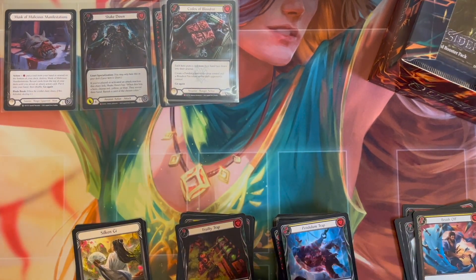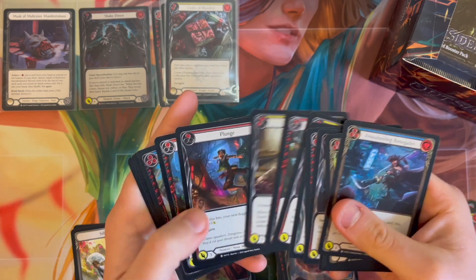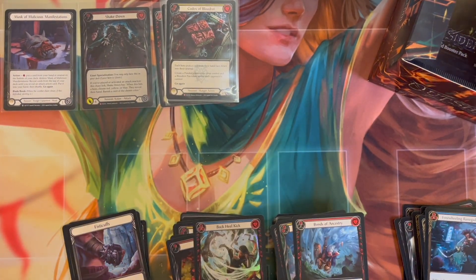The foil majestic from box one was the Usury Specialization Showdown, plus a couple of majestics. We did get a Codex of Blood Rot, but not the expensive codex we're looking for. No Premeditates, no legendaries, no marbles — nothing crazy at all.